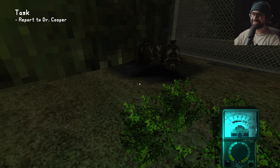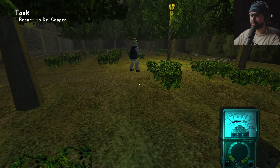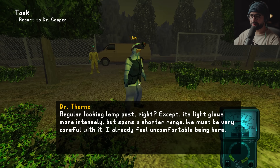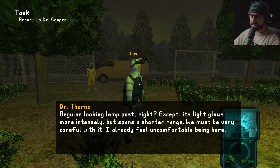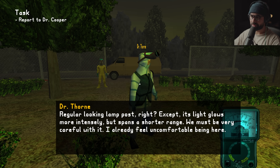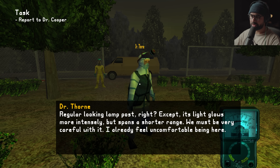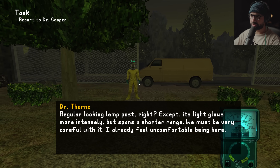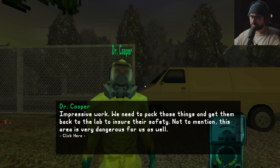There it is — I just knew it was going to be hiding in the tall grass. I probably passed that a couple times, you guys are probably screaming at me through the screen. This is Dr. Thorn. Regular-looking lamppost, right? Except its light glows more intensely and spans a shorter range — we must be very careful with it. I already feel uncomfortable around it. This is Cooper here — impressive work. We need to pack those things and get them back to the laboratory to ensure their safety.